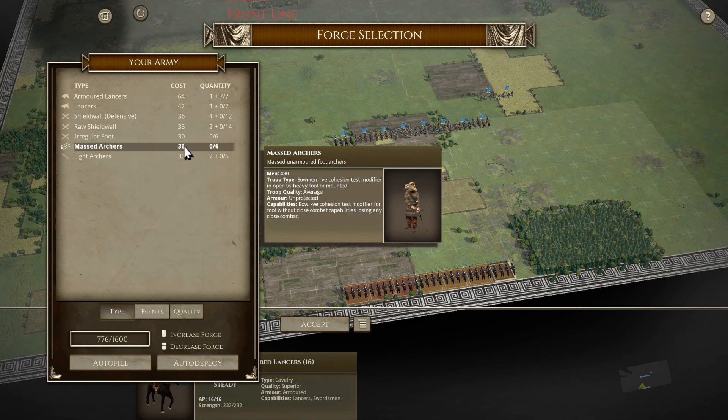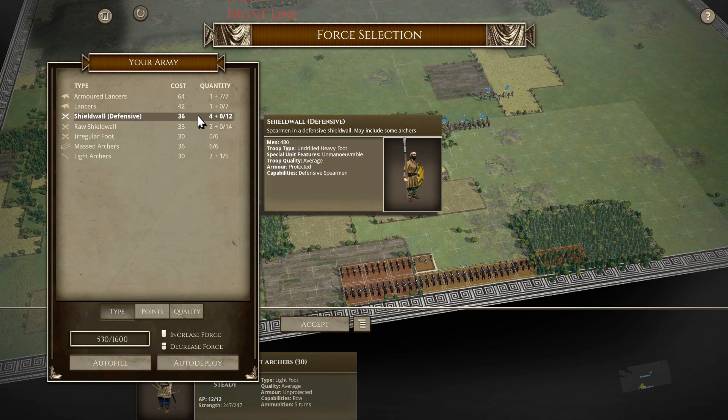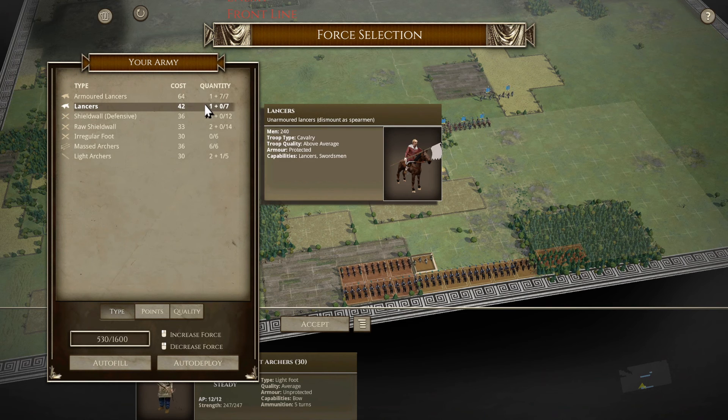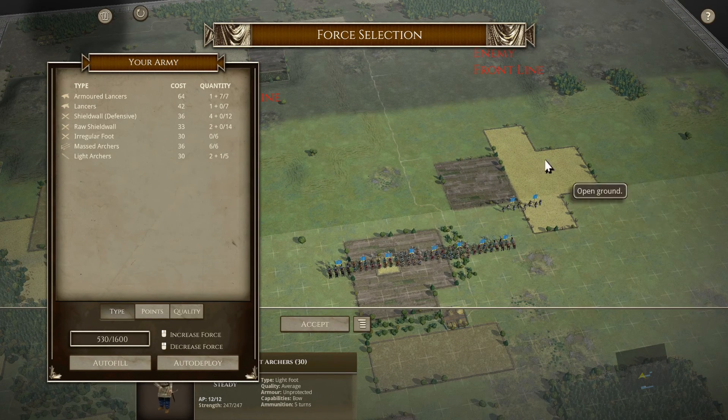We should probably do some archers - two, three, four, five, six - and then a couple of light archers, then fill it up with defensive shield wall. I guess I could go with more lancers - make this a very small force with lots of cavalry.